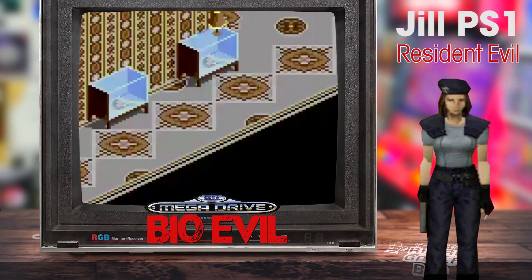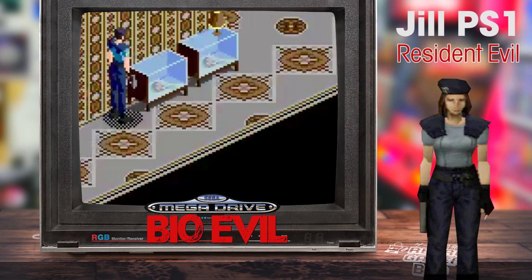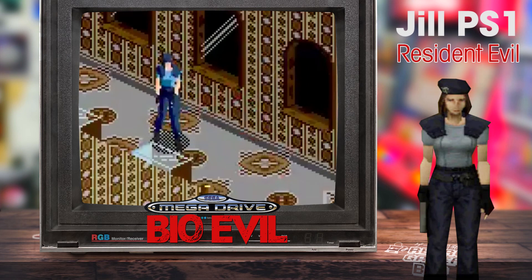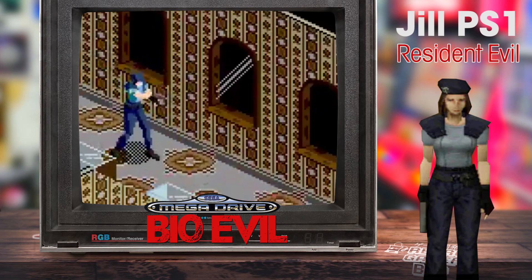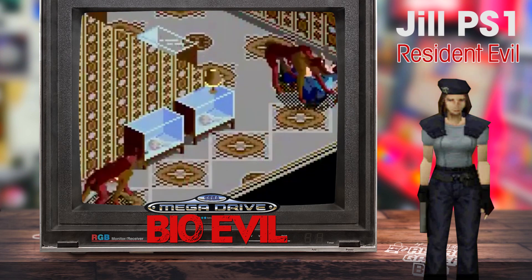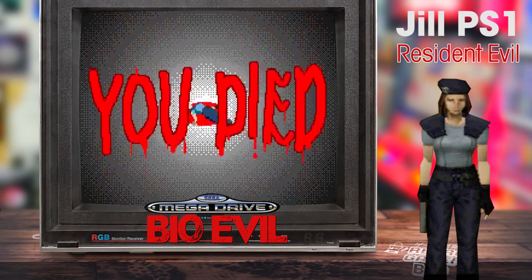Something that struck me about Bio Evil is the realization of the 3D polygonal characters in game, and I was really curious how the team achieved this effect. It turns out the process is relatively simple but amazingly effective. The character artist Nerd SP is taking renders of the original characters, then redrawing and scaling them to fit the needs of the game. It's stunning — so effective. When I first saw this I wondered how they were doing polygonal modeling on the Mega Drive without a specialized chip. It's a stunning effect that really captures the essence of Resident Evil.